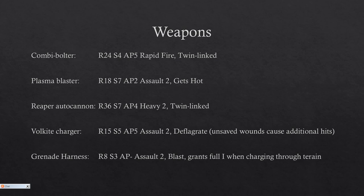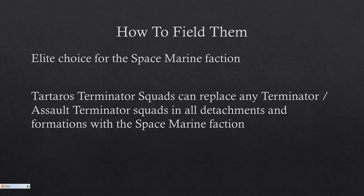Then finally the grenade harness, which you can also take on Cataphractii. It's range 8, strength 3, AP —, assault 2 blast — essentially it fires two frag grenades. But that's not the important part. The important part is that if any model in the unit is equipped with a grenade harness, the entire unit gets full initiative when charging through terrain. That is really nice, and at 10 points I think it's well worth it. You can take it on any model, so it can't get challenged out. Tartarus Terminator squads can replace any Terminator or Terminator Assault squads in all detachments and formations with the Space Marine faction. So you can include them in the First Company, Strike Force Ultra, and so on — pretty much the same as Cataphractii Terminators, completely interchangeable.